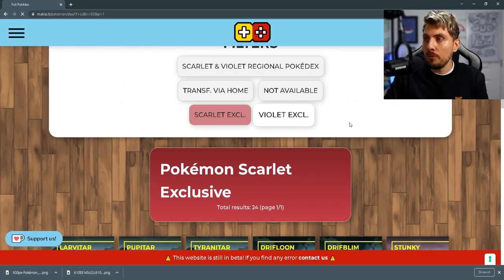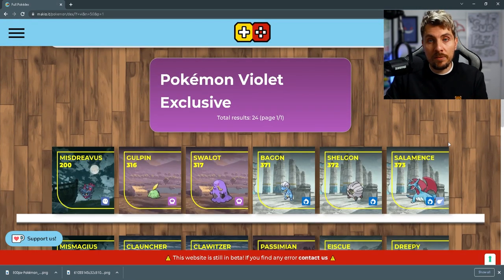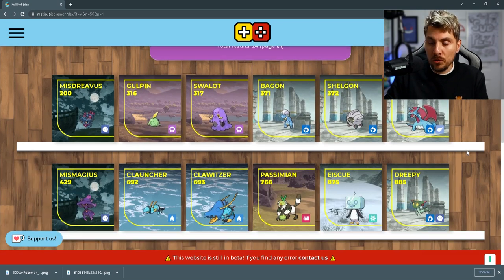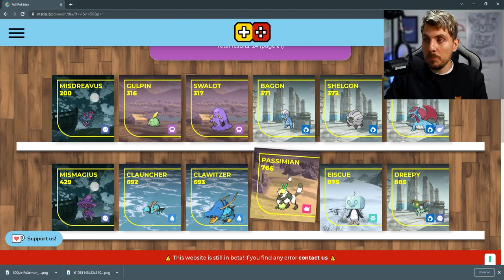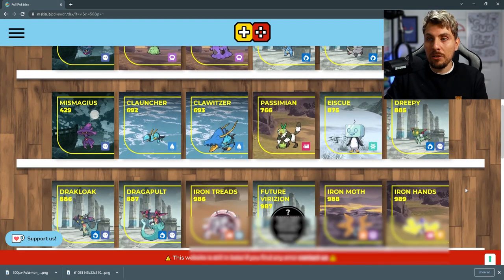Now we'll have a look at Pokemon Violet. The exclusives in Pokemon Violet are going to be Misdreavus — you're only going to be able to get this Pokemon in Pokemon Violet. You're going to get the Swablu line with Altaria, the Salamence line that we already knew about from the trailer information, Mismagius of course, Clodsire and Clauncher, Passimian as an exclusive to Pokemon Violet, Eiscue — we already knew about that — and Dreepy, Drakloak, and Dragapult, all exclusive to Pokemon Violet.